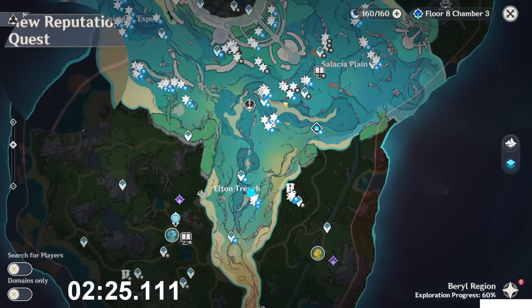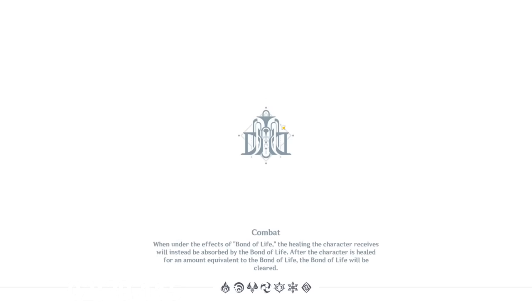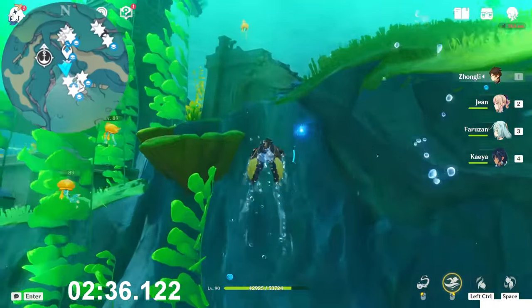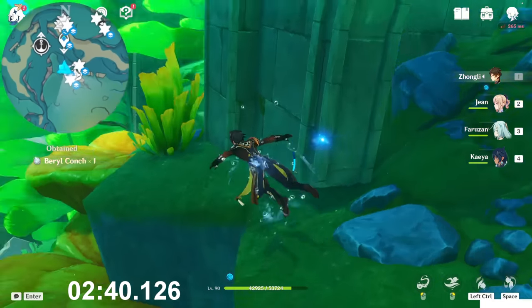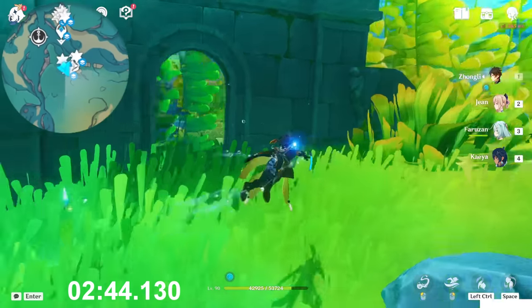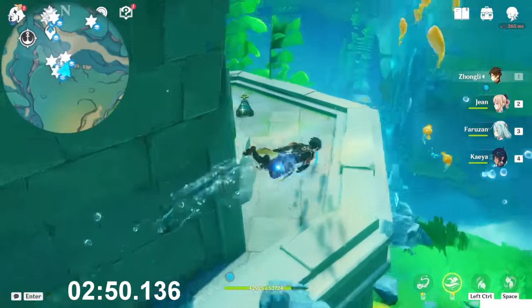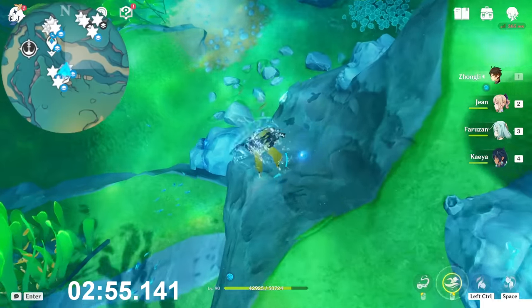At this point, teleport to this teleport waypoint here in the center, and go toward the south direction. Here, zoom up, you will find some ruins. Now, the first one is right here near to the ruin, and the next one is behind. Okay, inside here near to the entrance, and then zoom out. Yeah, here on the bottom side you will find the next.